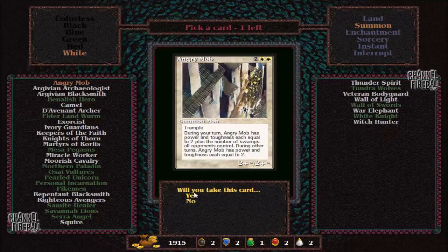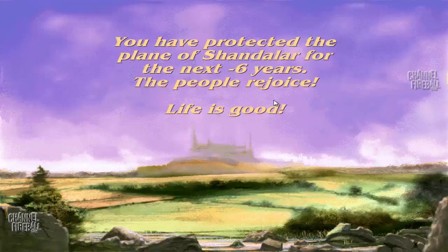Done. Start — concede, because we don't have to actually beat him. And that's it. 18 minutes, 24 seconds. That's all it takes to beat this game of Shandalar. You don't actually have to beat the final boss — you can just concede immediately because the game still gives you this 'life is good' screen.